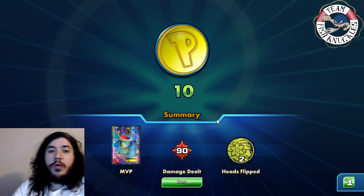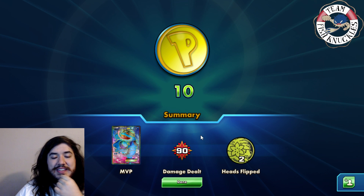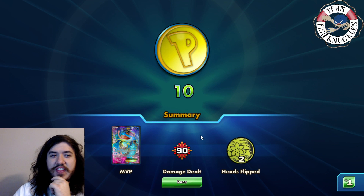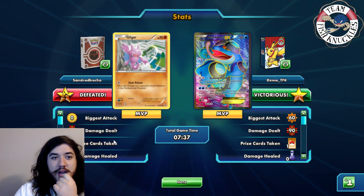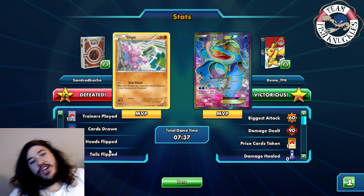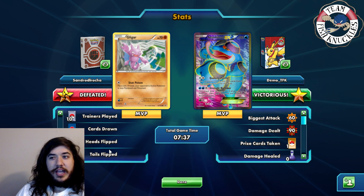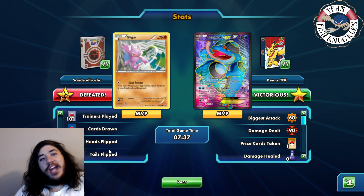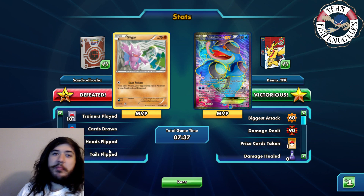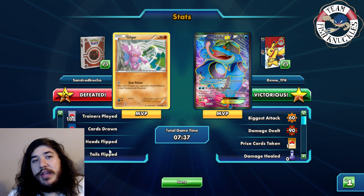We got really lucky there — the coin flips went our way. He was four for three on flips overall, though the game recorded it oddly. The Gliger Stun Poison deck is a very cool concept. We'll see another game with the deck.